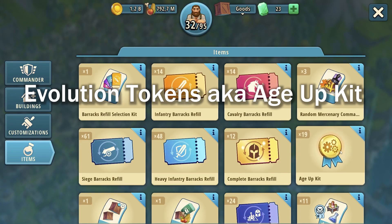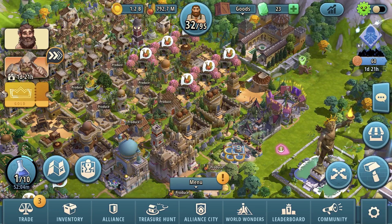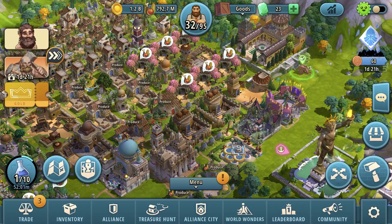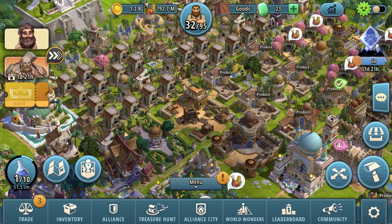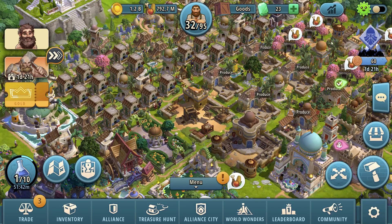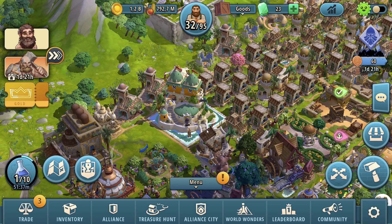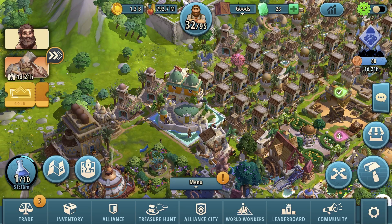The next question is about evolution tokens — also called job kits. These increase the age of a selected evolving building by one, updating its output. It can't be increased higher than your currently researched era. Evolving buildings are the ones your events give you — for example, Celtic Broth, Crypt of the Count, Winter Market, and the Pirate Fortress from the alliance treasure hunt. When you click on a building it shows you which ones you can apply it to and raises the age of that building.